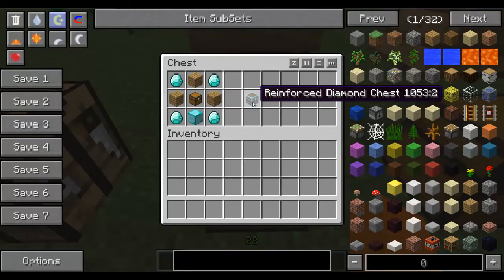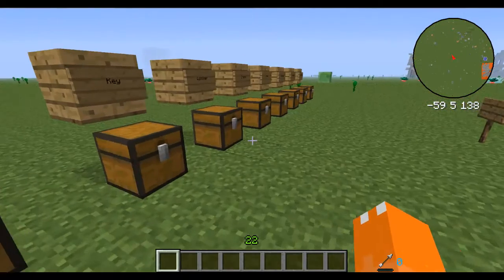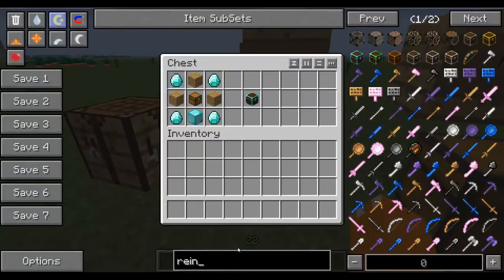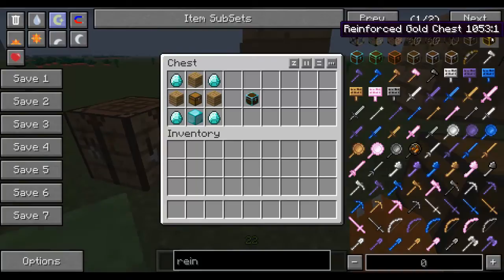The only difference between the Diamond Chest, the Iron Chest, and all the other chests is just the way they look. You can see how the Diamond is blue, the Emerald is green, the Copper is orange, Tin is sort of dark grey, Silver is like a light white, and Gold is just gold.